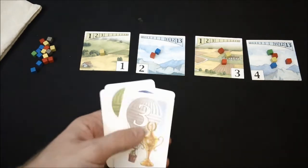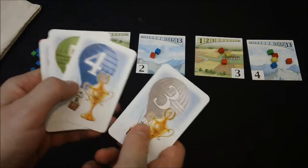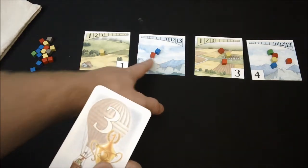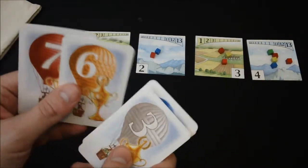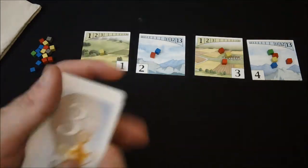What you're trying to do is win these trophies here. So you've got a three, a four, five, six, and a seven. Now these are each colored based on what cubes are available in the game. So there's some gray cubes, there's some blue cubes, there's green cubes, there's orange or yellow cubes, and there's red cubes.